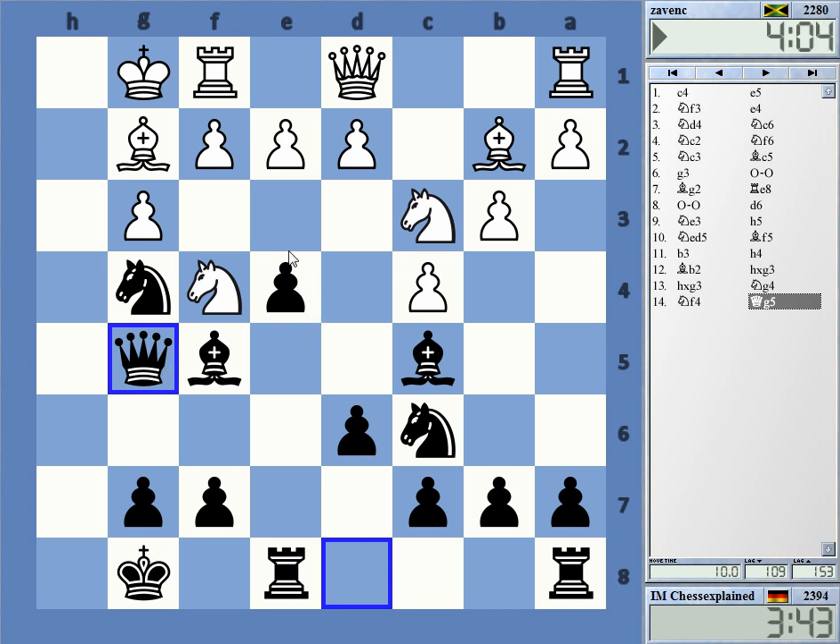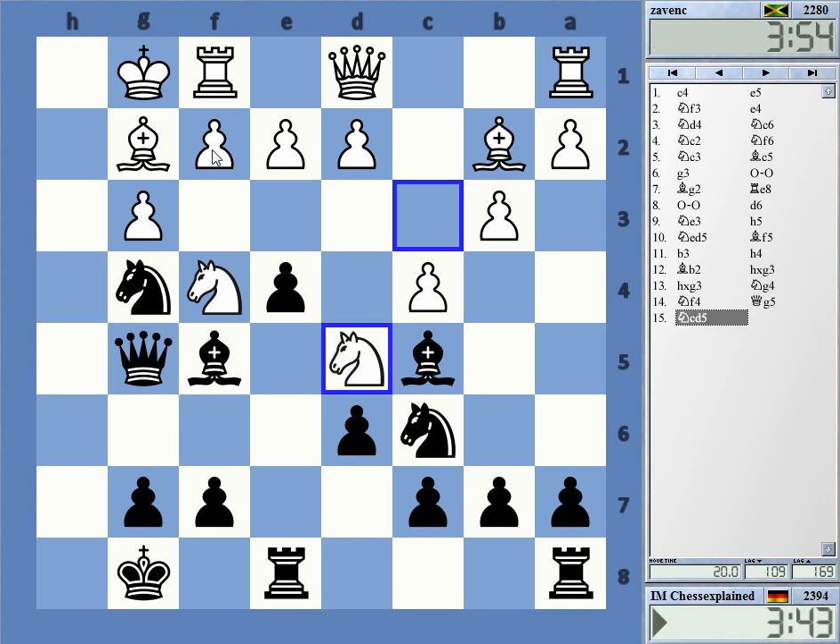e3 is also something that has to be taken into account sometimes, or taking on f2 actually. Okay, taking on f2 is probably not especially convincing. Queen h6, Knight h3 — and I'd have to rook takes, Queen g3 — probably just a queen move. I don't think this is so great, so I'll go with this.